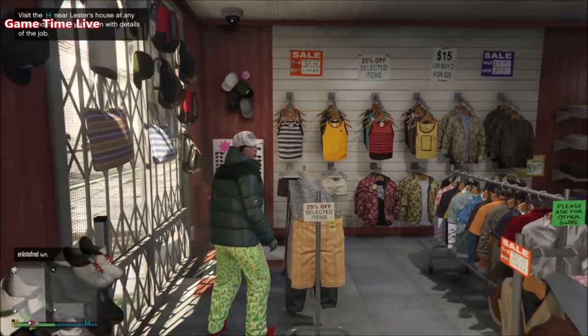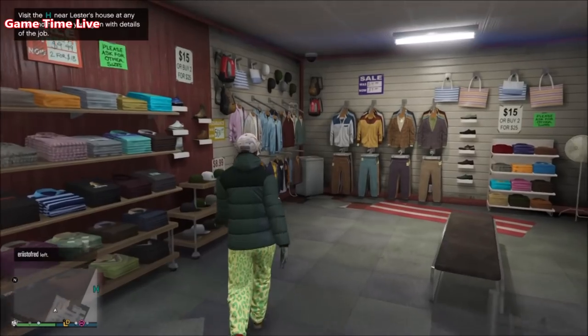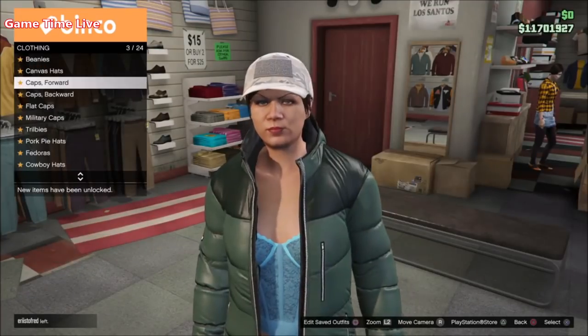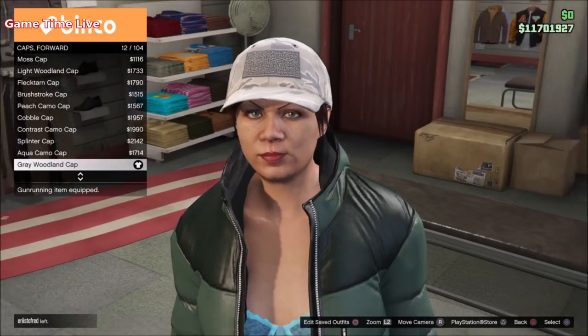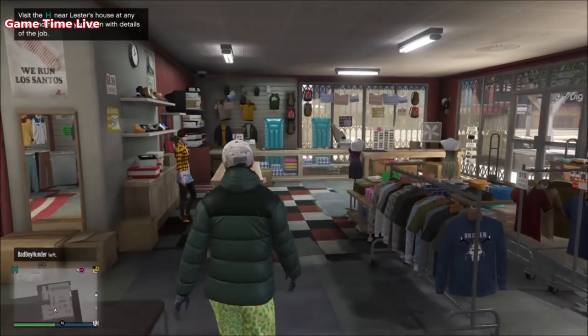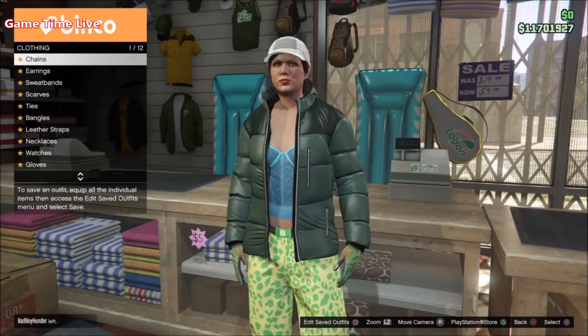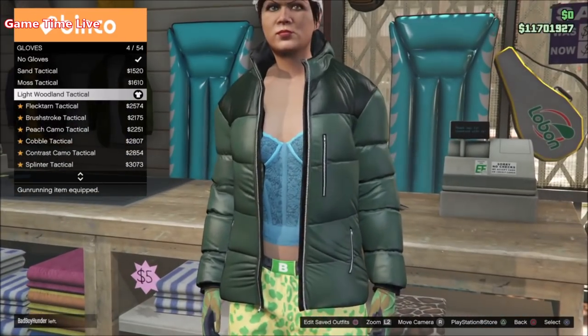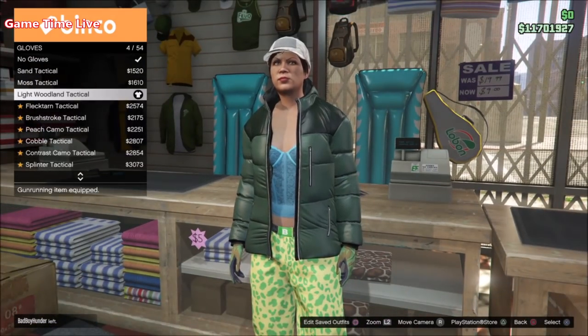For pants, to make sure we can merge the joggers, put on the spotted muscle pants under the sports pants section. Now once you've got that on, go over to the hat section. We're going to be putting on a plain white cap — go to the forward caps and put on the gray woodland cap. This will be a solid plain white cap, because this first outfit will be an all-white outfit with the white joggers. It looks super cool. For the last step, go into accessories, go to the gloves, and put on the light woodland tactical gloves.